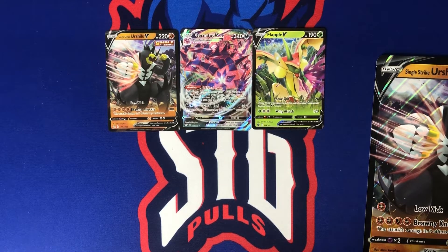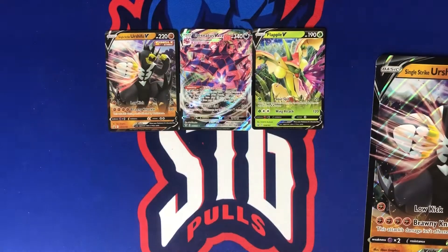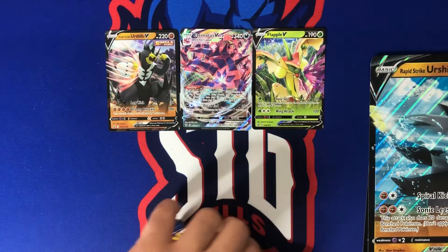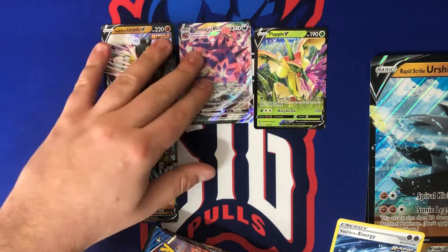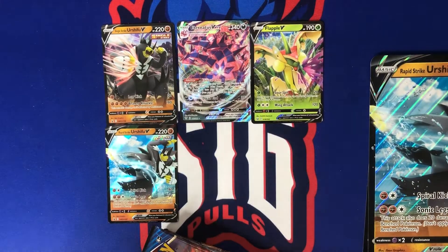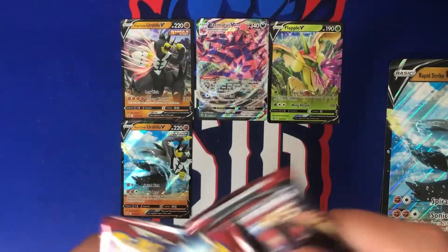Alright, let's open the Rapid Strike box now. We got the blue box open — Rapid Strike Urshifu V, that mega monster card, and the regular-size promo. Really nice looking card. There's a Rapid Strike Energy too, and there's the code for you guys. We've got four packs here — same thing in each.